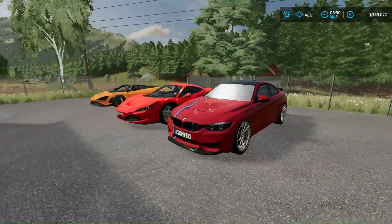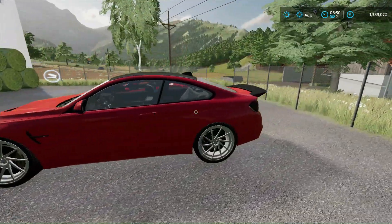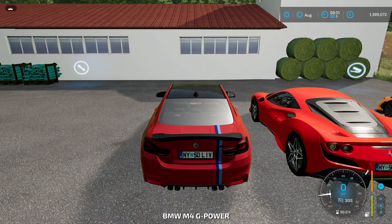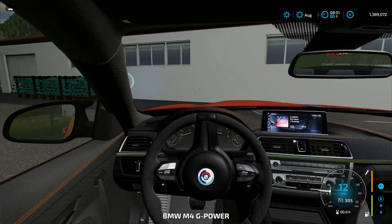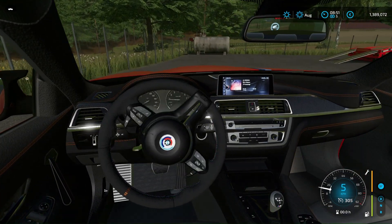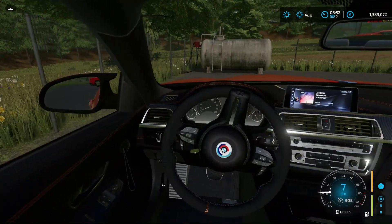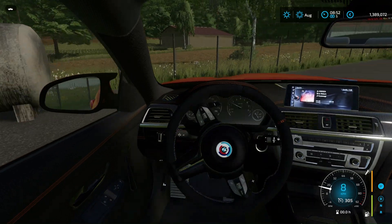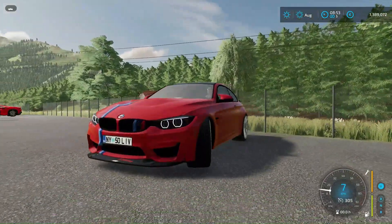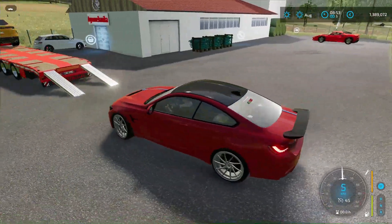Then we have this BMW M4, and it has tuning — stake 2 is installed. The interior here is also not from an ordinary car; at least the steering wheel is definitely some kind of custom. It still has tinted windows. It's generally a dream car.